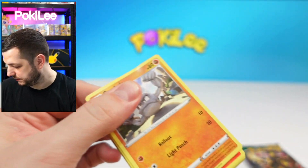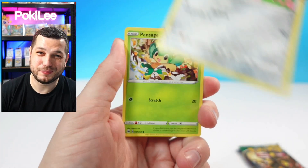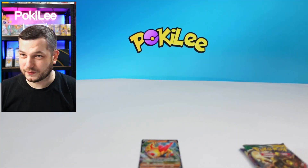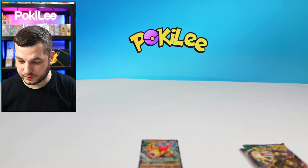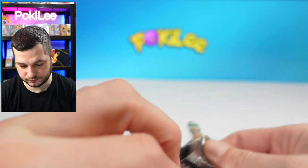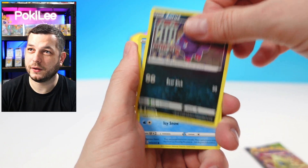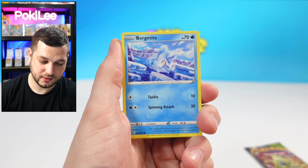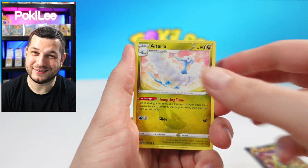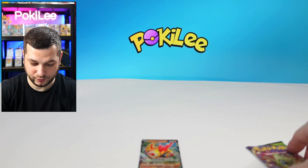Let me know in the comments below if you're liking the new setup. I've got some surprises — some fancy technical things that I can do now. Next up we've got Evolving Skies. We've got Cryogonal, Petalil, Bergmite, Drowsy, Reverse, and Altaria. We haven't managed to get anything from the Evolving Skies.